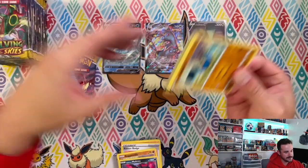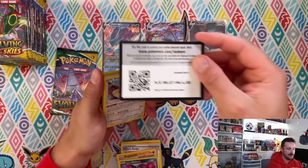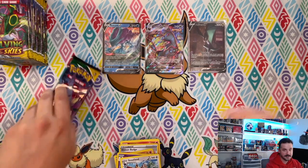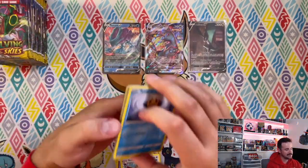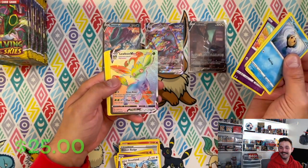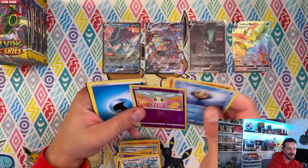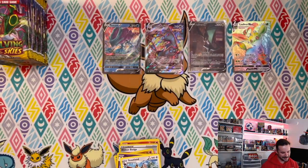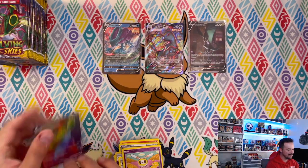The Umbreon alternate art — super cool. I don't think I've pulled that one myself; I've watched Skylar pull it on our breaks but not pulled it myself. That is amazing. Last pack of this side — oh, all right! This box is shaping up — we got a Leafeon V secret rare!